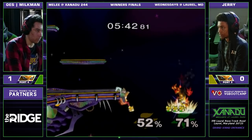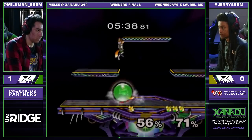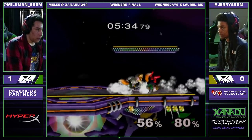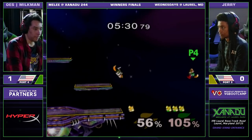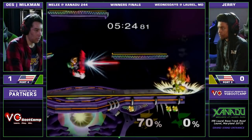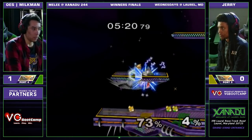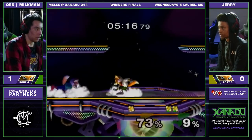Dangerous situation for Jerry. If he gets one back air shine and just does it again — but nice fade to ledge by Jerry, he's got another lease on life. He gets the read on the roll-in, gets him off stage. Edge guard attempt coming into play — gets that back air, and that is going to do it. Milkman is down to two stocks. Jerry getting the edge guards, and a lot of this deficit has been from the edge guards — unfortunately on Milkman's side.